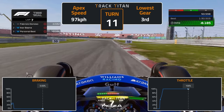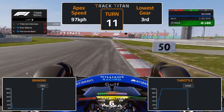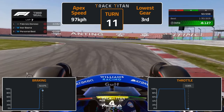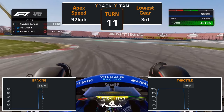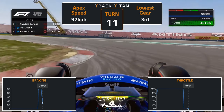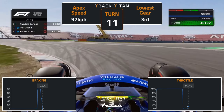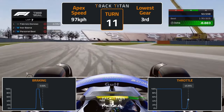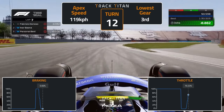Into turn 11, brake halfway between the 100 and 50 metre braking boards and trail brake to the apex. Turn in shortly after the 50 metre board and, once again, use most of the red and white apex kerb, apexing around where the sausage kerb is. Modulate the throttle on exit and move the car to the middle of the track, swinging left just before turning into turn 12.